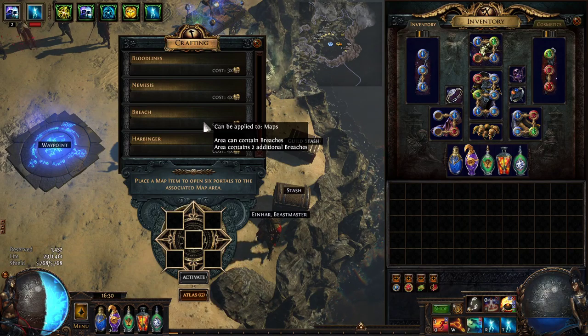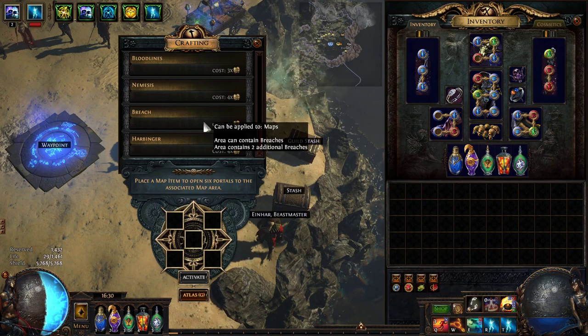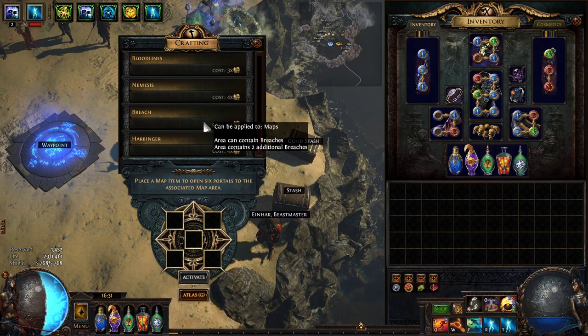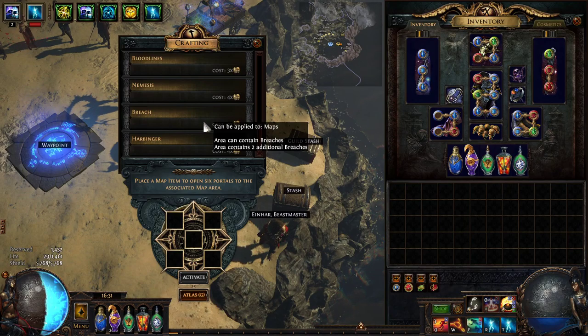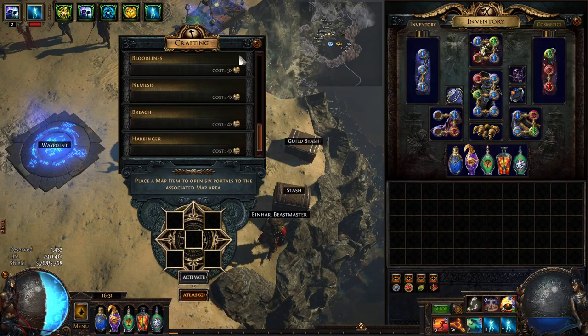Breach — not so much. Breach used to be extremely good for doctor farming but they severely nerfed it. They did rebuff breaches recently but they're still not in the greatest spot. When I was doing Burial Chamber grinding, I would just outright skip them. Most of the time they're in bad spots anyway, but if they're in a very clear open map and you feel like doing them, I don't think it's a bad idea. The time invested versus rewards isn't all that bad, just not the greatest thing in the world.